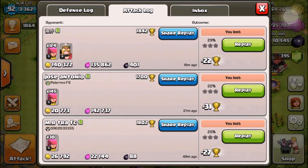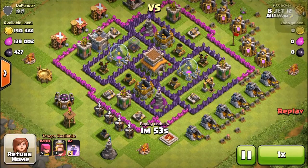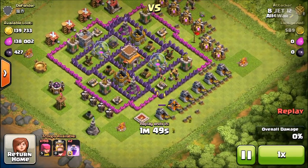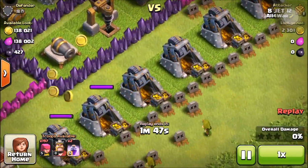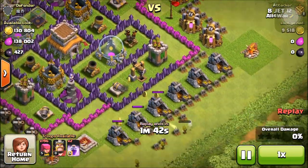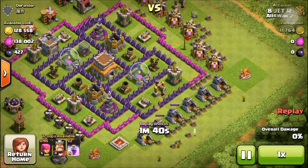So archers — only train archers, maybe some barbarians that help too as a meat shield. And you really want to search for towns or bases like this one, who has all the loot outside in the collectors.